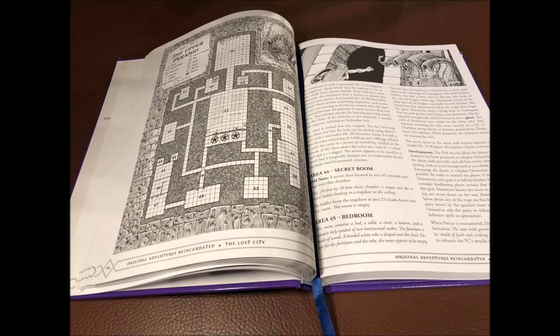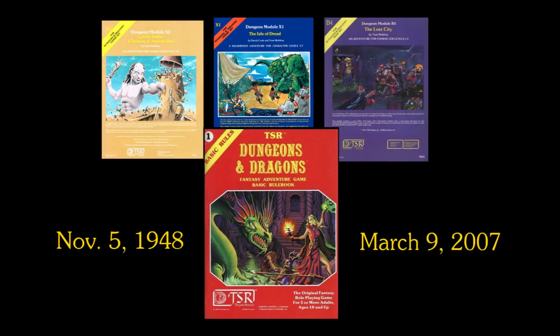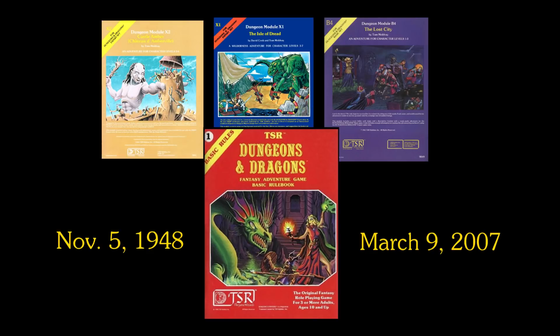Tom Maldvey passed away in 2007. He was only 58 years old, and at the time the OSR movement was really just beginning to gain its momentum. In later years, the BX edition of D&D would see a phenomenal resurgence in popularity, and with that a newfound appreciation for Maldvey's work. Goodman Games' revisitation of the Lost City module is only one such example, and in many ways it saddens me a little that he didn't get the opportunity to see it. With all that said, there's a lot of awesomeness here.